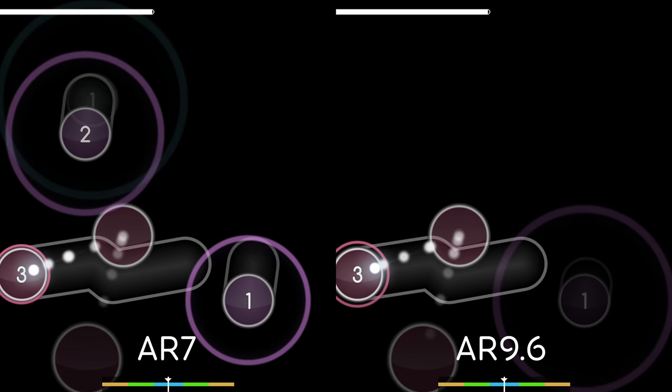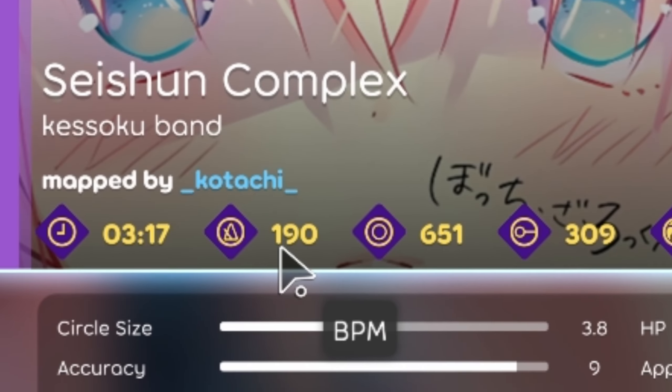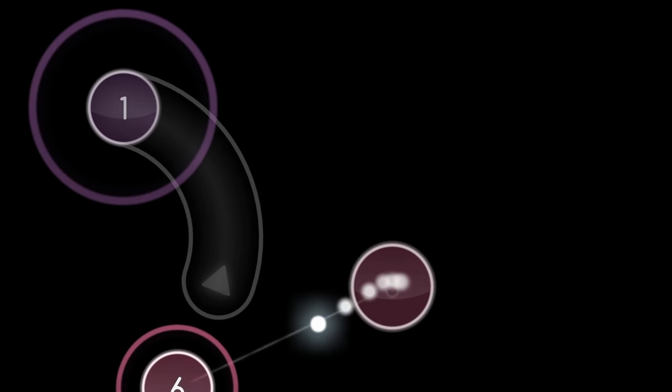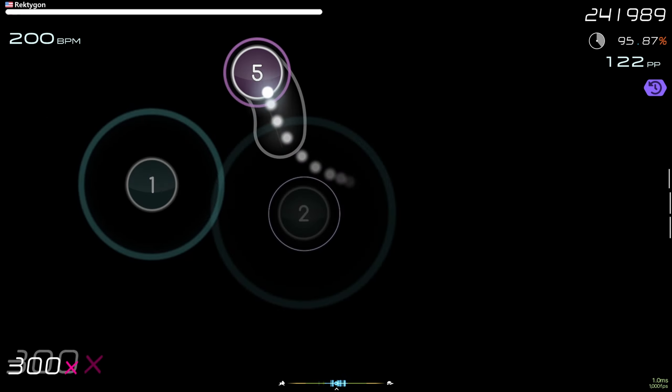Usually, the AR is determined by the difficulty, BPM, and density of the map. This is important because it also determines how many circles are on the screen at a given time.